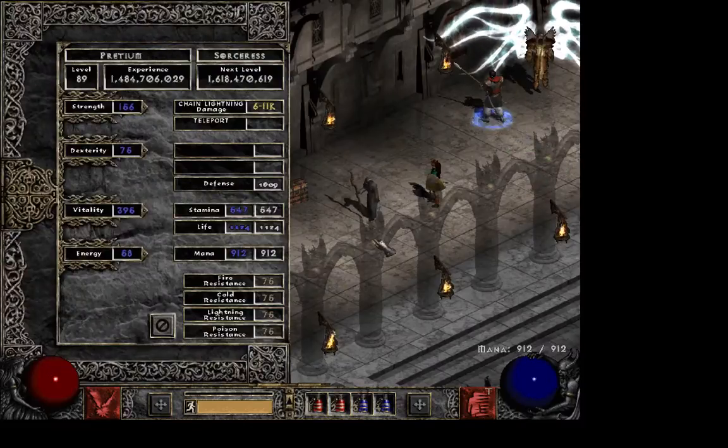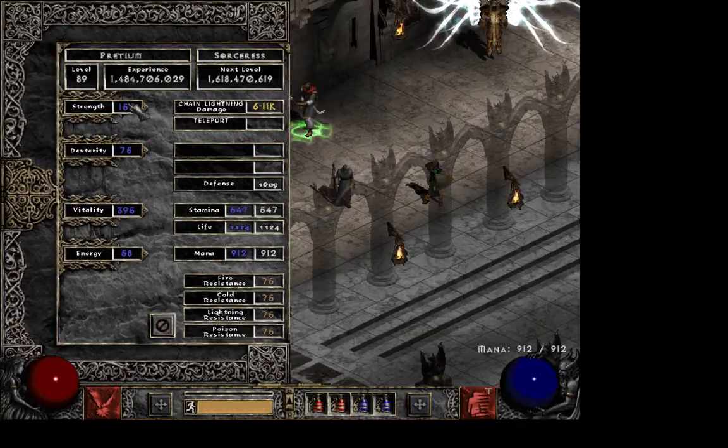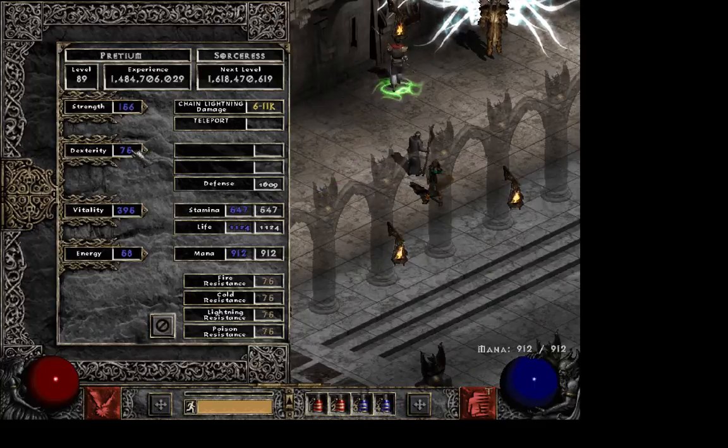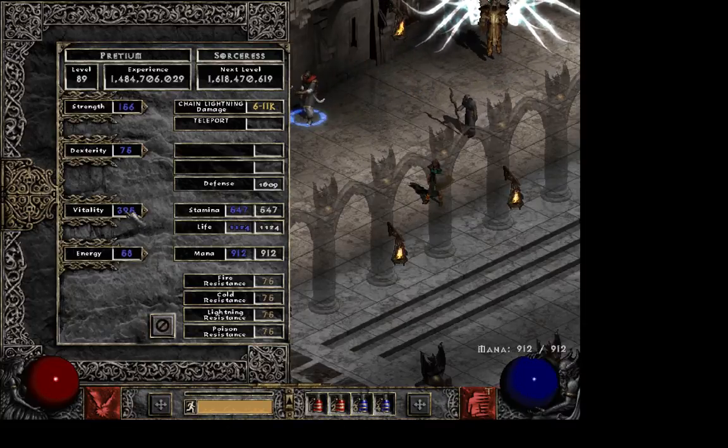First I will just show the stats. Just enough strength for your spirit shield. You need some dexterity if you use a wizard spike, but this is not something you need to. Then you should aim for the rest in vitality. You could put something in energy — it's not useless to put points into energy for this build — but I chose not to, and went with the remaining points into vitality.